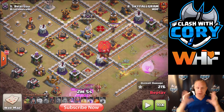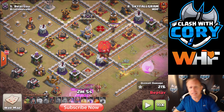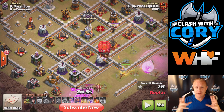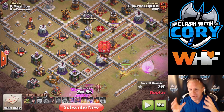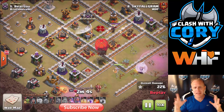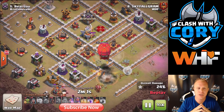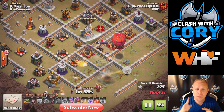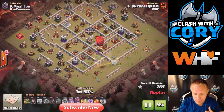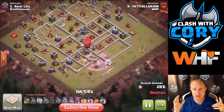Going to half speed — look at that. The queen has already targeted the wizard tower and the Stone Slammer is almost there. Sky and WHF want that wall to open to give access to the Eagle Artillery, the queen, the CC — tons of value. But the Stone Slammer will only break the wall if that defense is still there, and the queen is getting ready to take it out. Last second — queen takes out the wizard tower, and therefore that wall never gets opened. The Stone Slammer doesn't get a chance to drop on it. It only needed to drop one time.